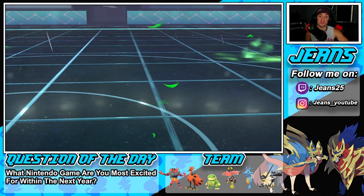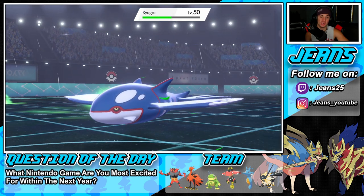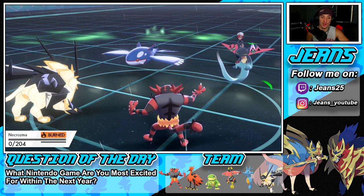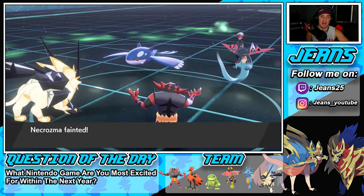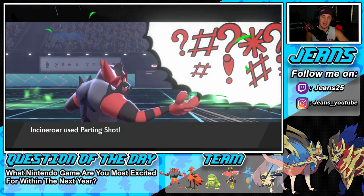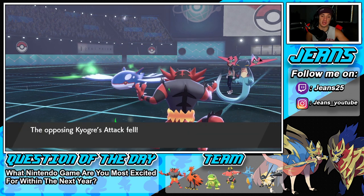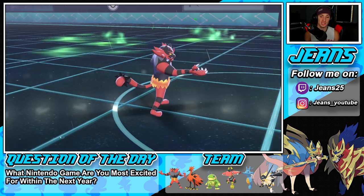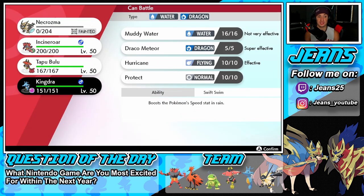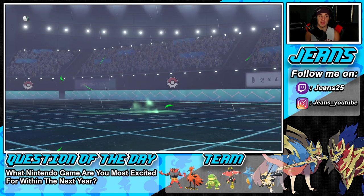He withdraws Rillaboom. I'm fine with him swapping in Kyogre here considering Parting Shot can come out, which is lovely. Trick Room is going to end, so I can bring out my Swift Swim Kingdra now — Kyogre is at minus one in Special Attack, which we really like. Now I can get out Kingdra and Tapu Bulu. That's going to be awesome.